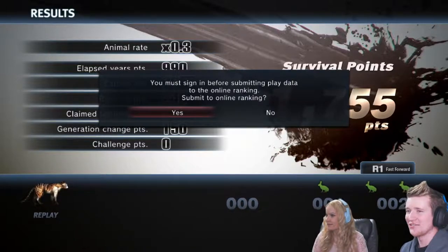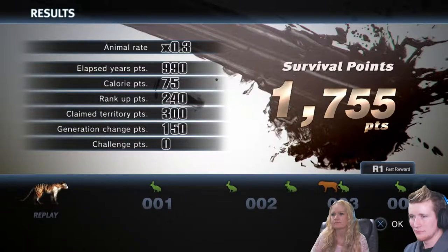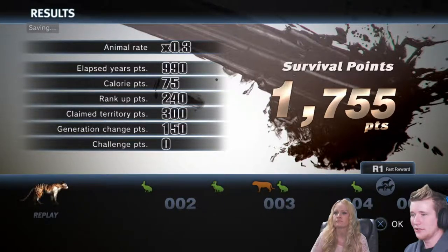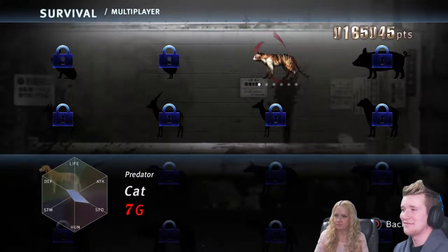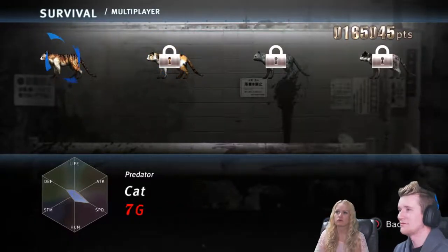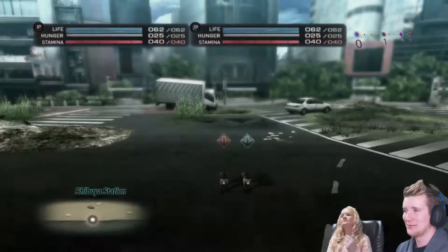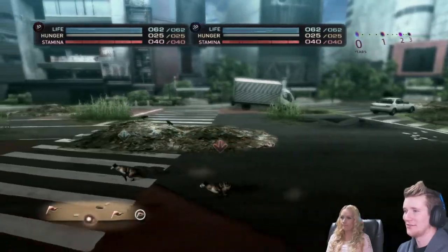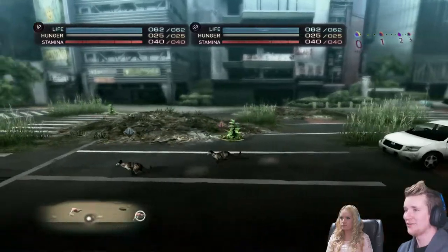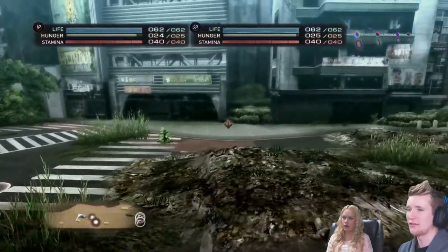Teamwork! Yeah that was good teamwork. Look at that, we killed lots of rabbits - that's sad. We killed one dog. Okay, pick your cat. Wait, could I be the other cat? No, not unlocked yet. I want to be the calico. It's okay, we're both going to be cats. Sorry, I'm not from Beverly Hills anymore - that's a shame. All right, let's get this flag over here. Now you're the red arrow just to tell us apart. Let's see if there's any animals to our right because we're gonna run out of hunger real quick.